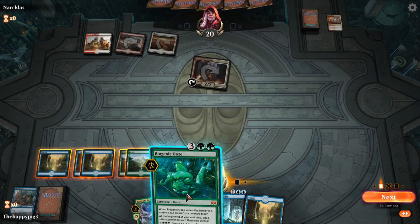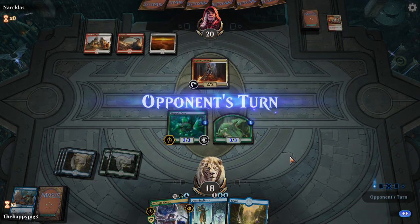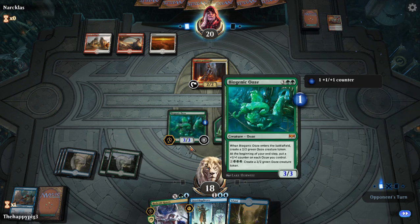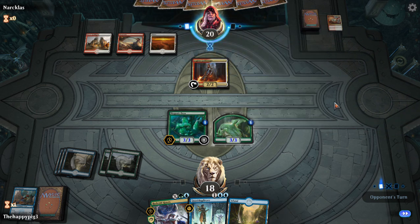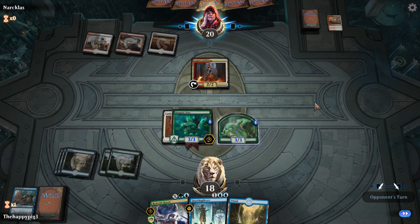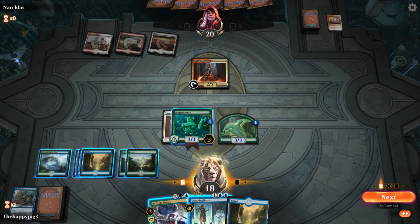Throw the Ooze out into the kill zone. If he dies that's fine because then we can make a 4/4 Hydra Crisis, gain two life, draw two cards. I'm wondering if this is that Feather deck I've seen floating around. Two damage to each opponent — tap target creature. So I think if he has removal he's probably removing... oh, okay. That is so ridiculously perfect. It hurts.